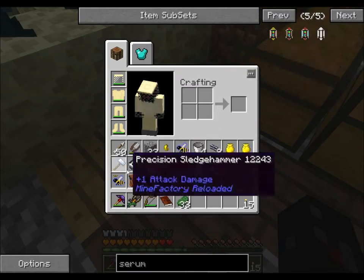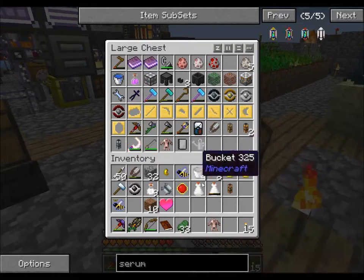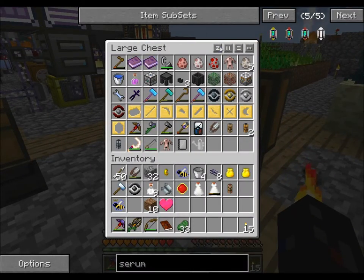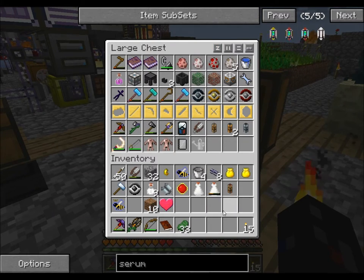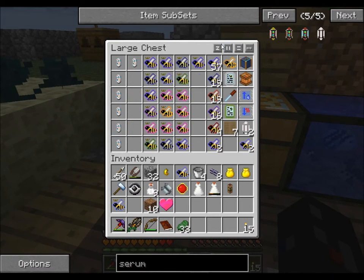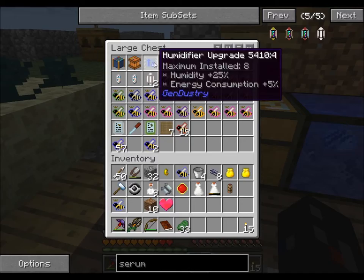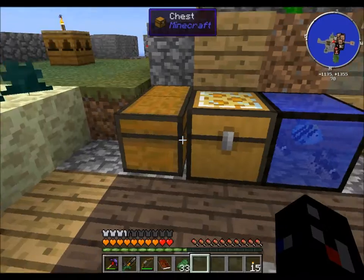That's kinda weird. A flesh golem - that's a good one. They don't stack. Chicken, sheep, pig. Cooler humidifier. Production desert - that shouldn't be too hard to do, actually.